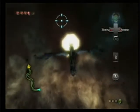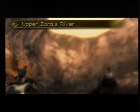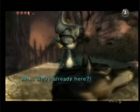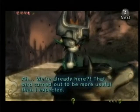Alright, there's the exit. Let's go. Just a little bit farther — and there we go. Challenge completed. And where did this bird creature take us? It took us to Upper Zora's River. And hey, I see another spirit in the distance. We're already here? That bird turned out to be more useful than I expected.